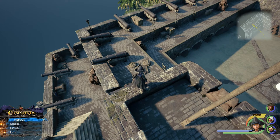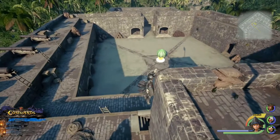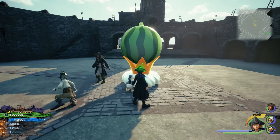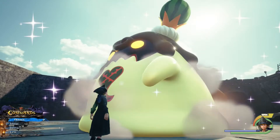That should be all the items and emblems we can find in the Port Royal area. Everything else is spread out through various isles. Let's go ahead and check out this Watermelon Flan — remember, we need to do well on all seven of these to get an Orichalcum Plus.